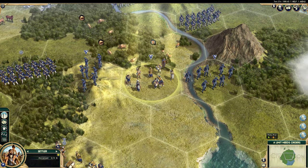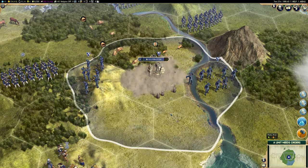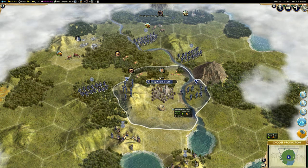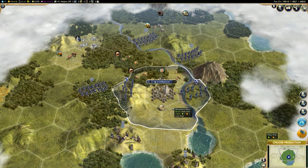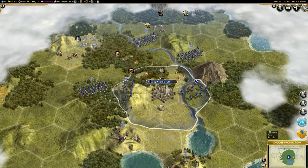Here we are — we've got our settler. You will have a settler marked by the flag, and you want to found your city. I'd recommend you just found it right away. If you want more tips on where to found your city or tactics for settling, I have videos on that already — in fact, the very first video of the series was how to found a city. So I won't delve into that anymore; I'm just going to cover the basics and fundamentals of the game.